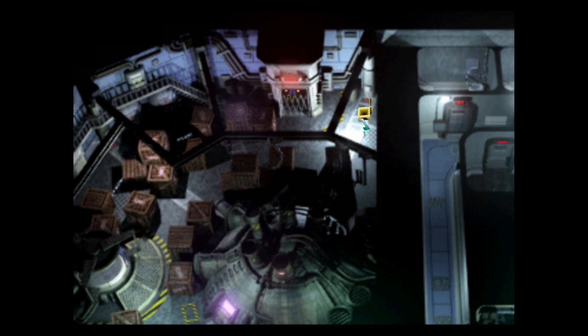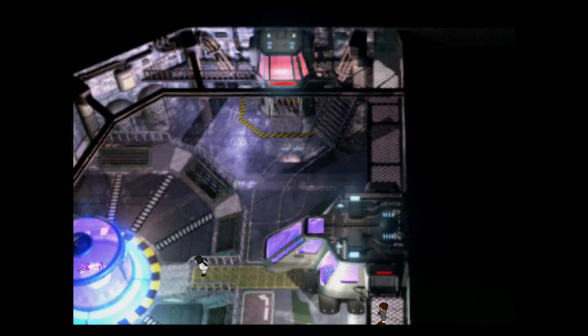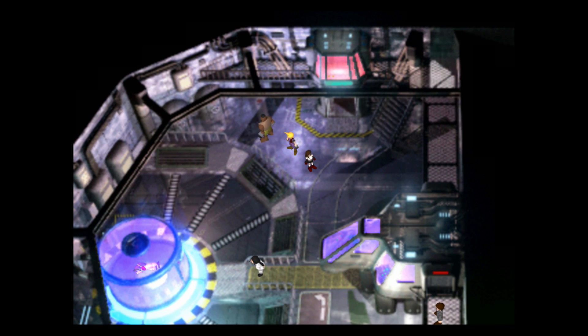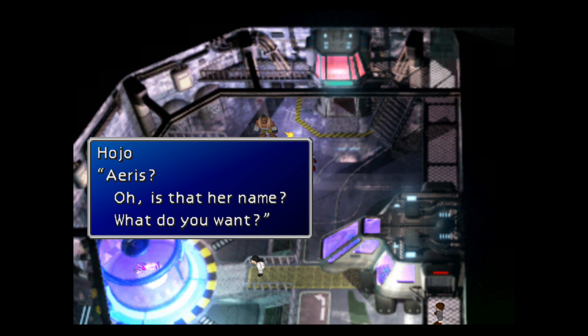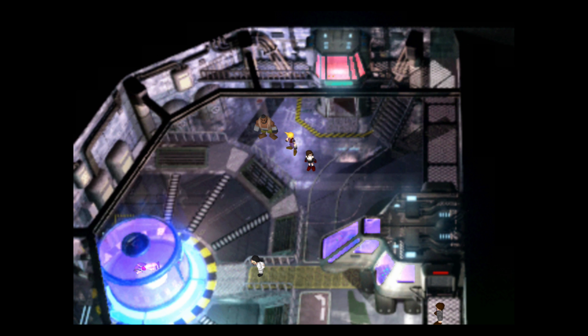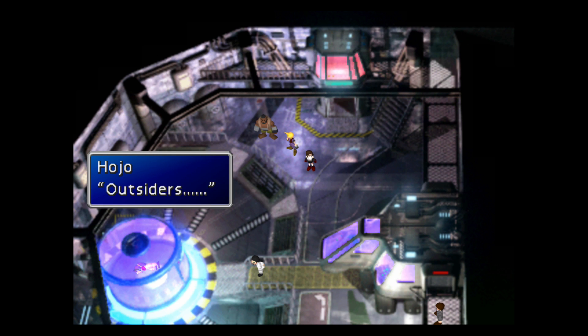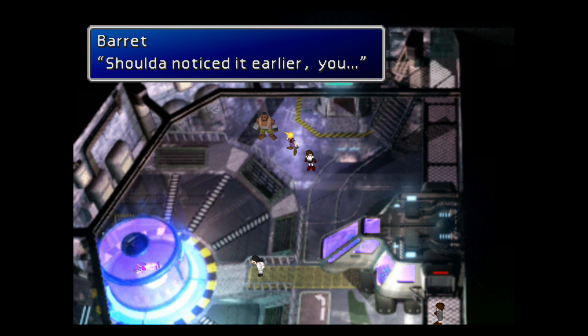Without any further ado, let's make our way over to the lift. This will take us up to floor 68, where we can see that Hojo is waiting — not particularly for us; he's kind of just monitoring his experiment here. And his experiment involves Aeris. What exactly, we don't know yet, but it's going to be something sinister. It always is in these types of situations.